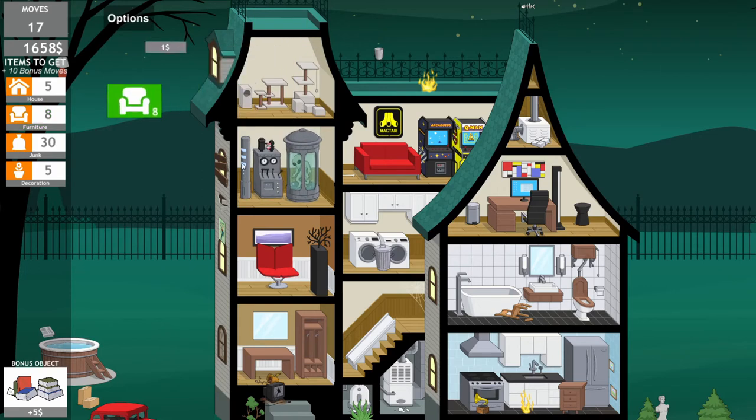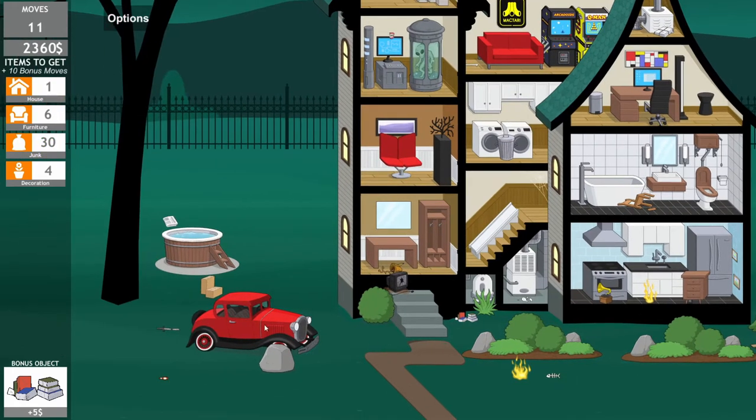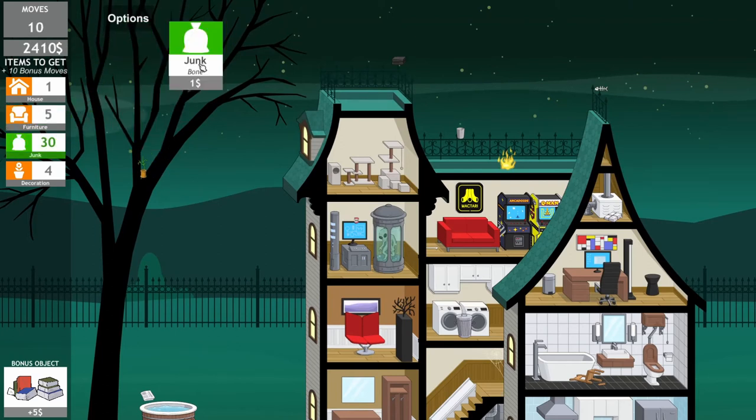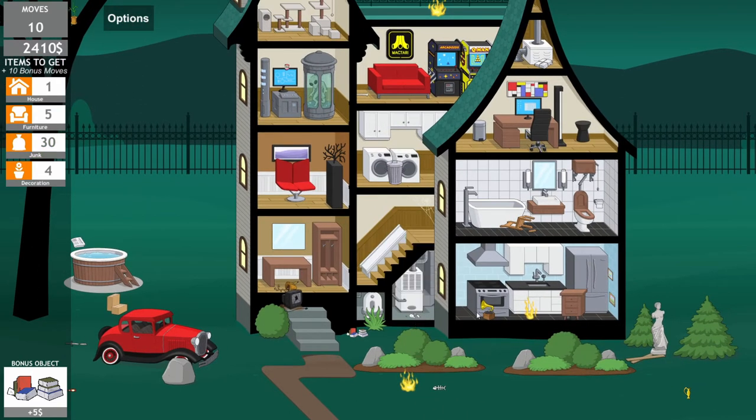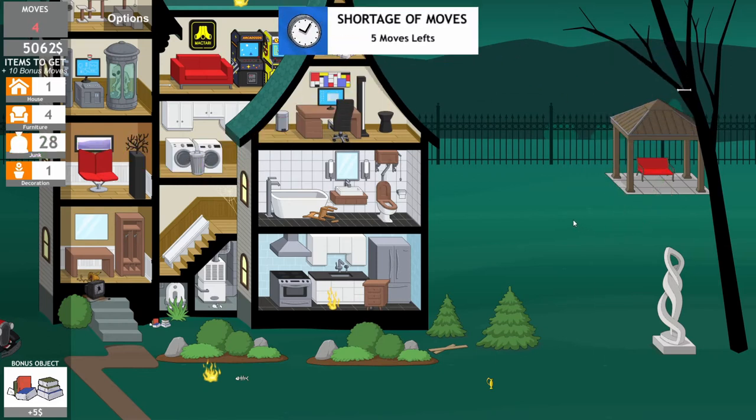Yeah, we're doing good — get the furniture out of the way. We're getting there, guys. I think we're understanding what we're doing and I feel pretty good about it. We still got to find some things though, or else we're going to lose. What am I missing? House — there you go, we need one more house item. We need decorations, furniture, and house right now and we're not finding any of that.